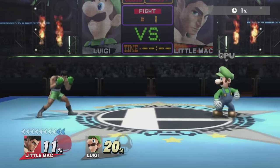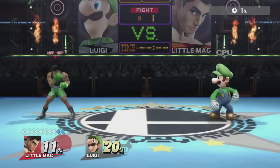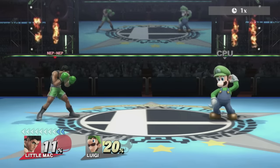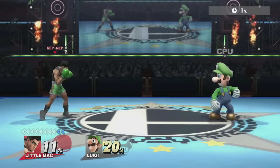And that is essentially what footsies is — it's knowing what options your character has versus knowing what options your opponent's character has at certain ranges, and knowing the ideal range to play at and fight at because of these options, because of your strengths, because of your weaknesses.